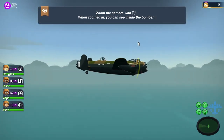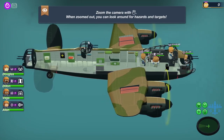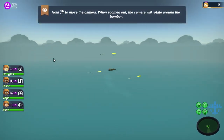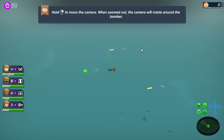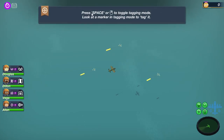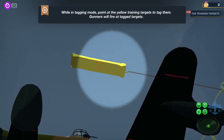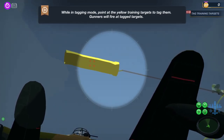Camera wheel to zoom in and out - sure. When zoomed out you can look around for hazards. See those guys down there moving? Yep, I see you. Press space to toggle while in targeting mode. Point at the yellow training targets to tag them - gunners will fire at the tagged targets.